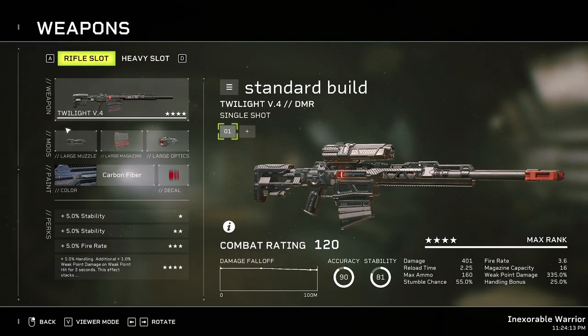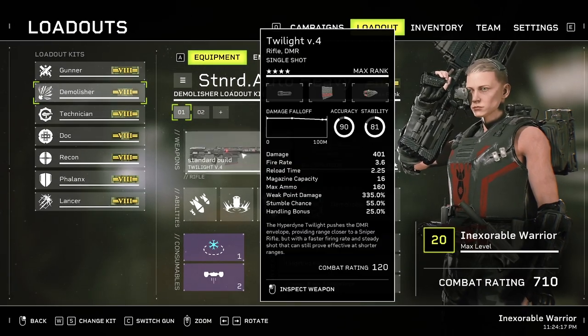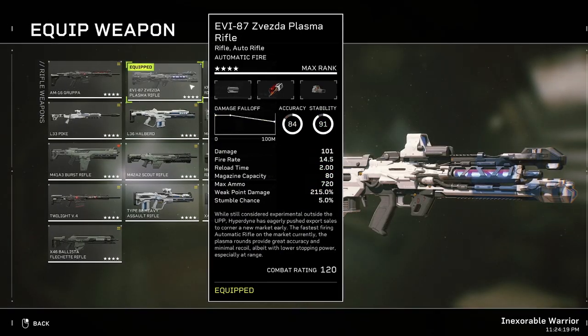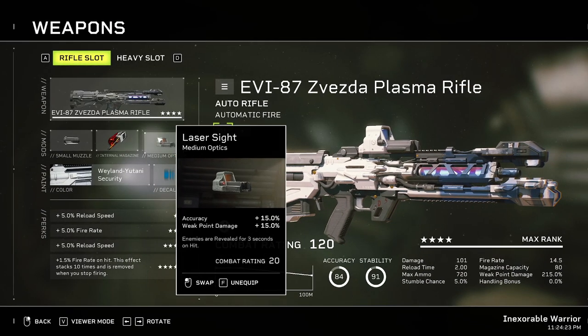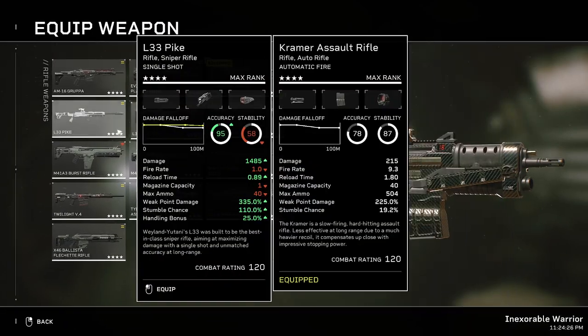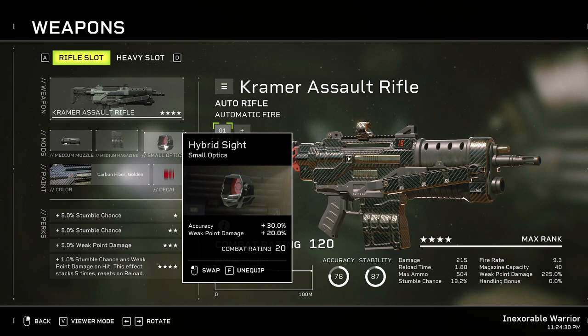Starting with the Twilight, it's going to be tanker muzzle brake, magnetic casing, and digital scope. For the Zivista, it's going to be flash hider, flywheel chamber, and laser sight. For the Kramer assault, it's going to be ported compensator, casket magazine, and hybrid sight.